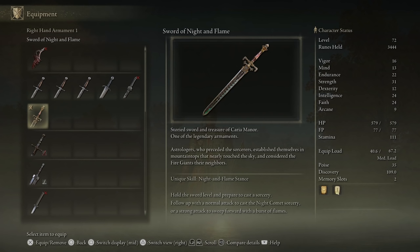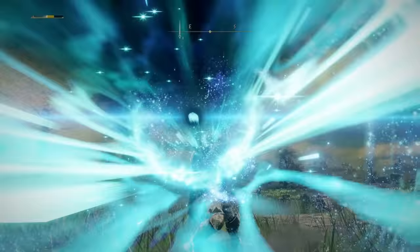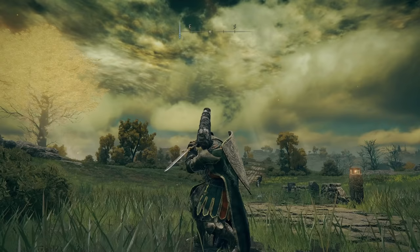This allows you to hold the sword level and prepare to cast a sorcery. You use your skill button which is L2 and then you can follow up with a normal attack, also known as R1, to cast the Night Comet Sorcery, or you can follow up with a strong attack to sweep forward with a burst of flames.